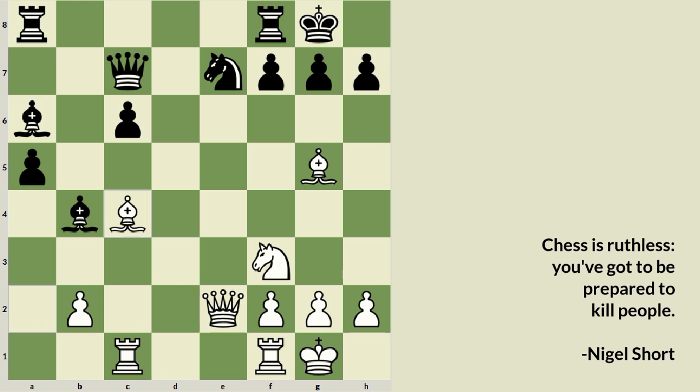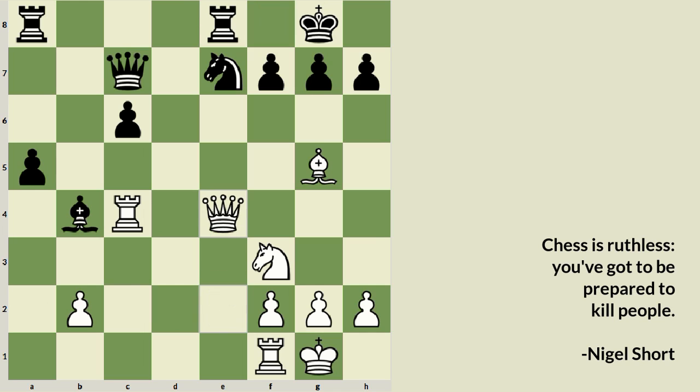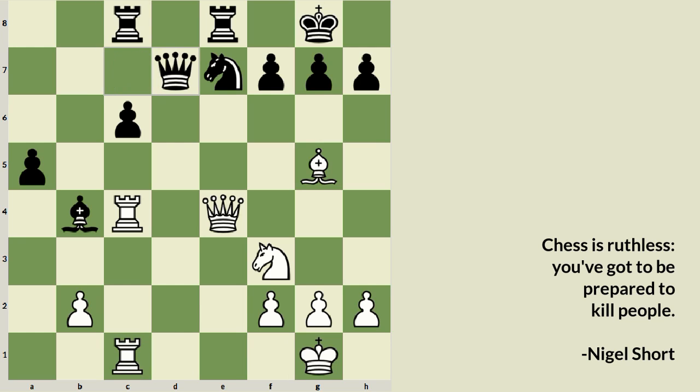Bishop a6 and Bishop c4 are exchanged on the c4 square. Rook f to e8, Queen moves to e4, Rook a to c8, Rook f to c1, Queen d7. After h4, the position is roughly equal with a slight advantage for Black — and that is what was played in the game.